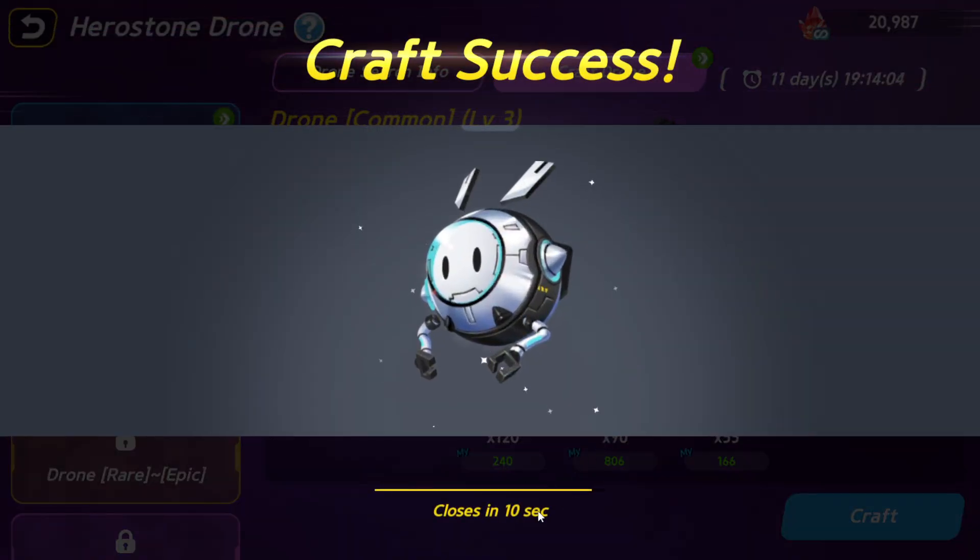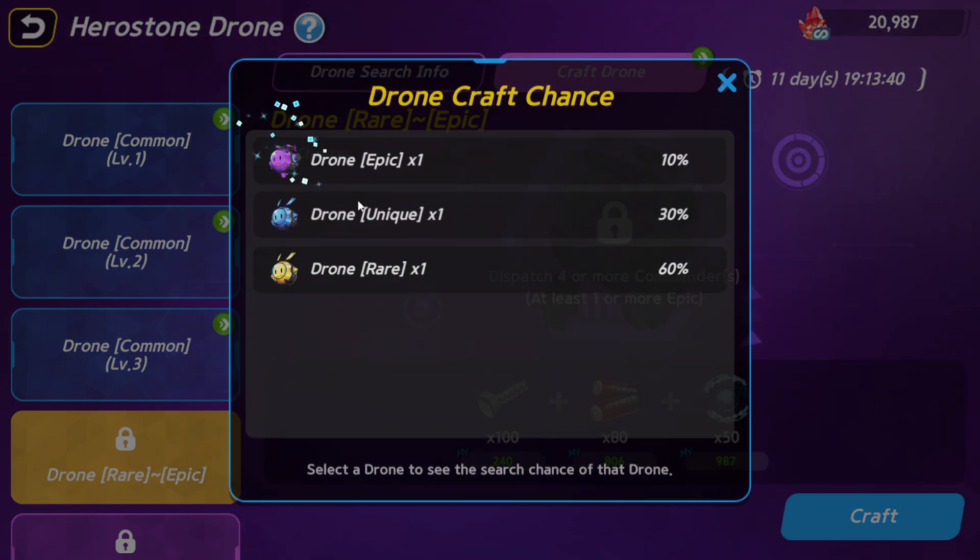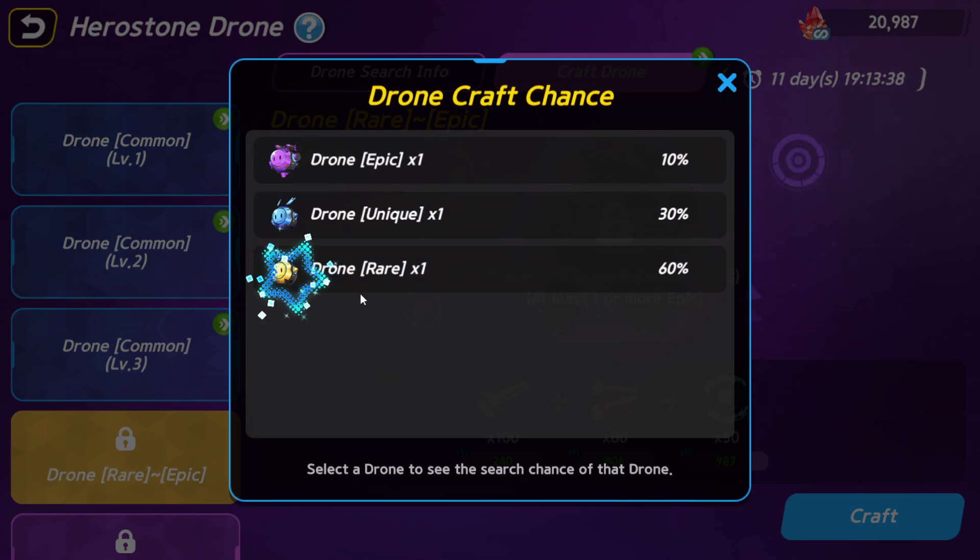For rare to epic commanders, I'm going to skip for free-to-play. In case you have high luck to get a big commander in the market now, it costs around 70 WEMIX. We're going to talk about whether it's good to spend or not.